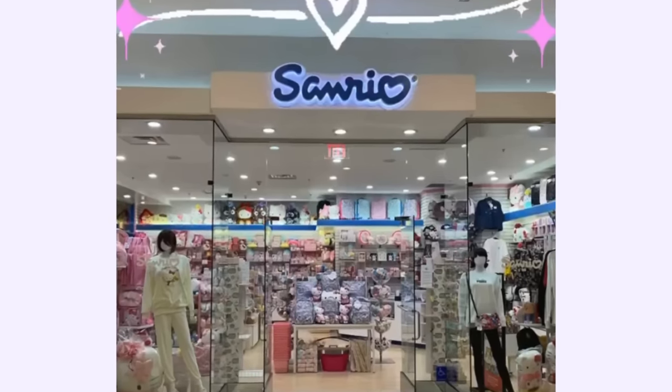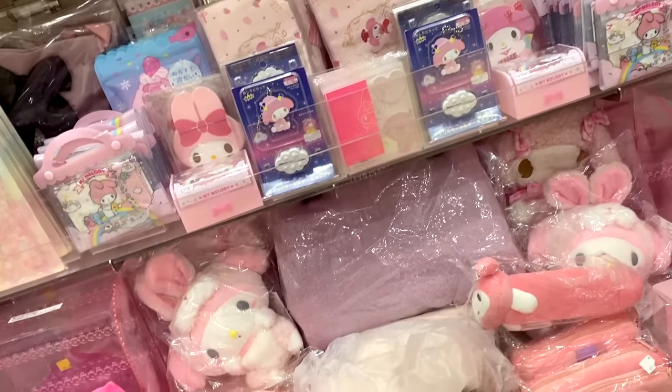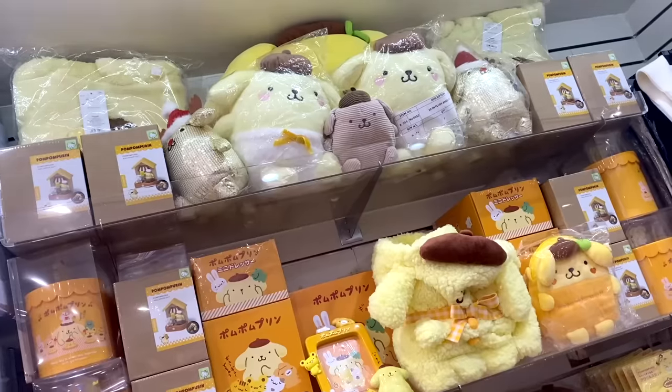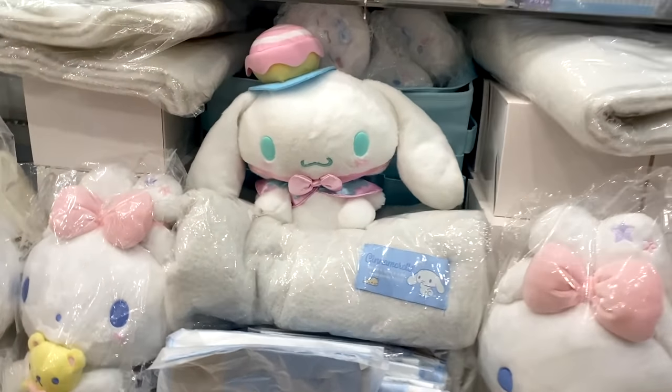Hey Sugar Stars, welcome back to my channel. Today we are going to the Sanrio store — where we can find all of the Sanrio stuff. Whatever I touch at the Sanrio store, I have to buy. The challenge is, I'm going to be blindfolded, so I won't know what I touch until I buy it and take it back home. There are several sections: Hello Kitty, My Melody, Kuromi, Pom Pom Purin, Little Twin Stars, Cinnamoroll, and the Plushie section. I'm going to try to touch one item from each section. Tap the like button if you're ready and let's go.